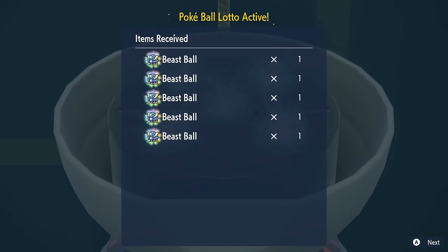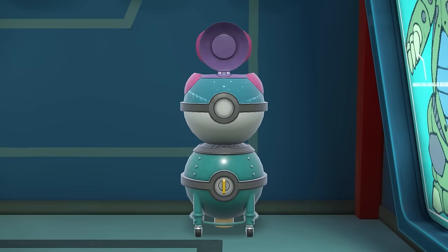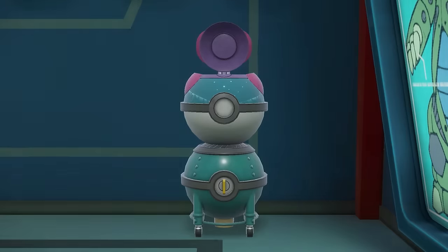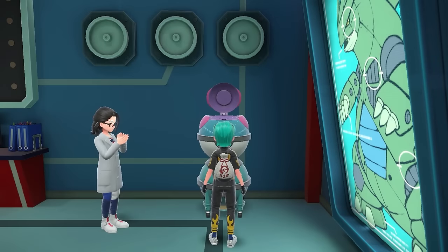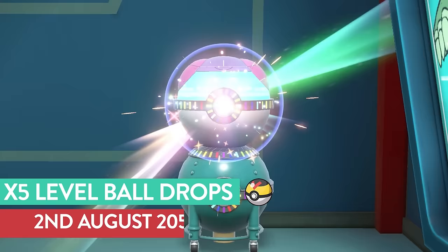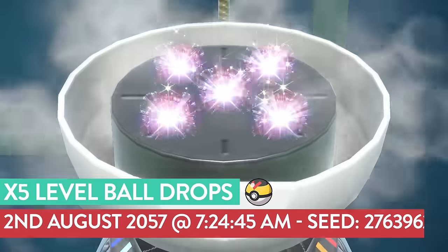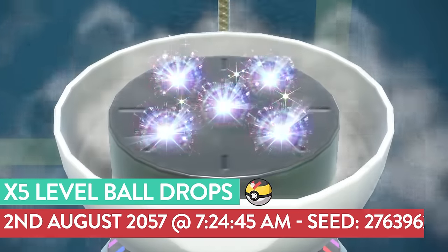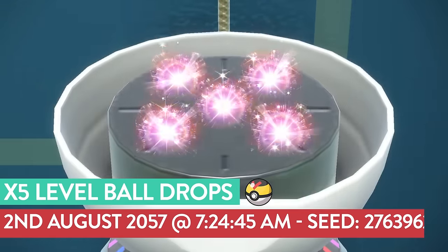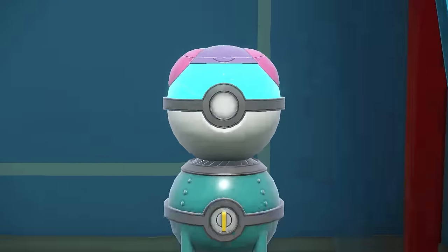If you want to farm other special Pokeball drops using this method, the following dates are all for five print jobs and will guarantee the maximum specific Pokeballs every time you activate the Pokeball Lotto. For level balls, use the date of 2nd of August 2057 with a target time of 7:24 AM and 45 seconds — hitting this seed guarantees five level balls every time, a really good way to farm those specific balls.